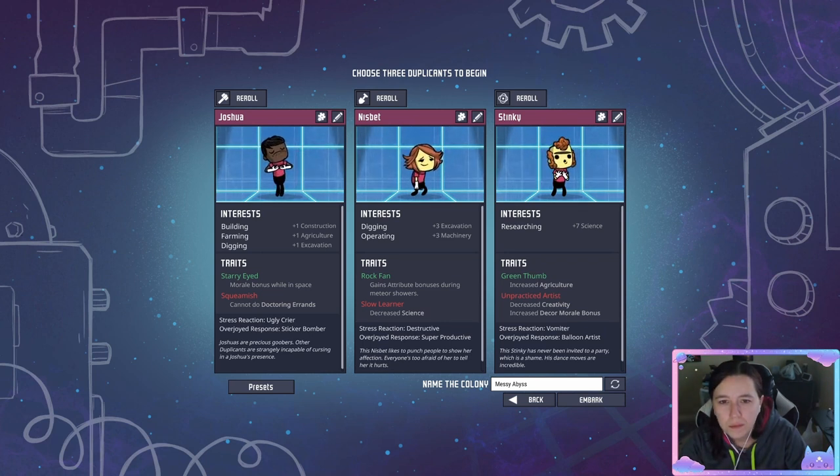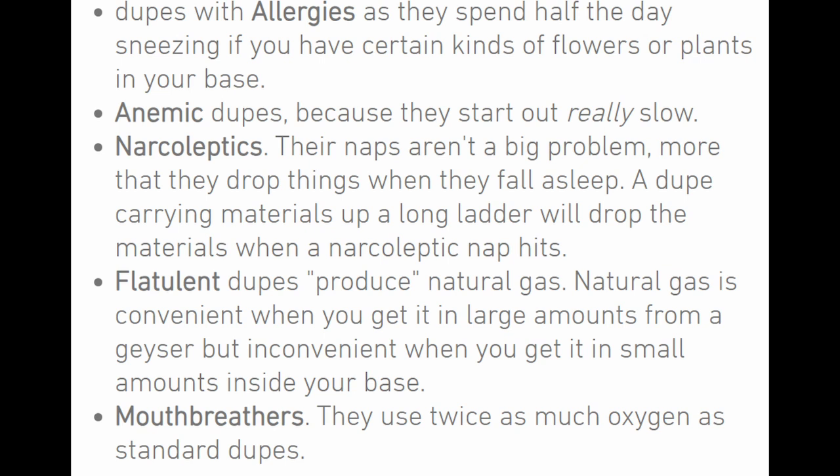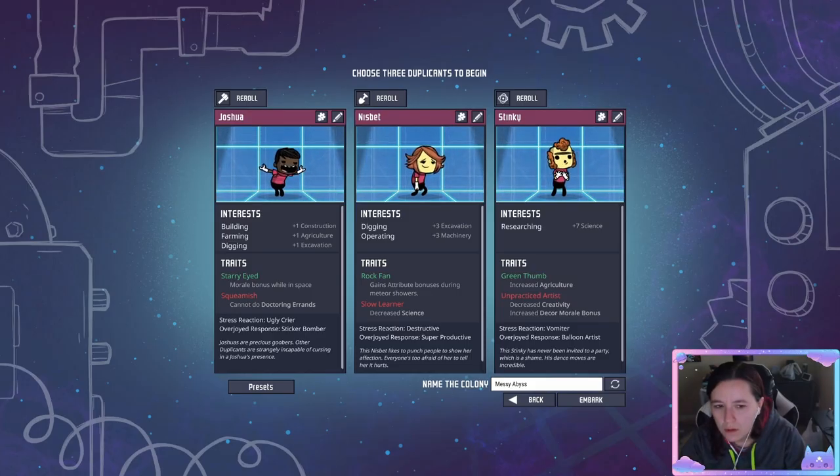Now there are some traits that you definitely want to stay away from: dupes with allergies, anemic dupes, narcoleptics, flatulent dupes, and mouth breathers. Once you're happy with what you've picked, be sure to name your colony whatever you want, or randomize it with the button, and then get started.